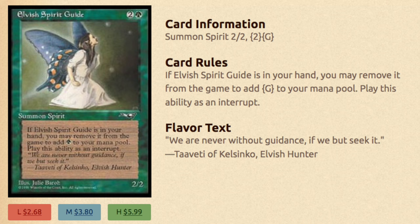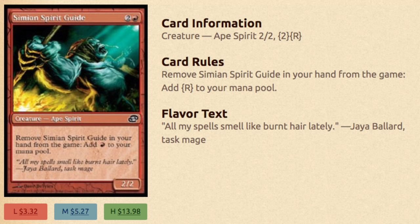The other cards that are going to allow you to play Flash on your opponent's turn — even before your turn, turn 0 — are the Spirit Guides. Elvish Spirit Guide is definitely a very good card. If it's in your hand, you may remove it from the game to get 1 green mana. You can play this as an interrupt, which today we just call an instant. Simian Spirit Guide works the same way — you can remove it from your hand to add a red mana. And with Gemstone Cavern giving you blue, you can Flash right away.